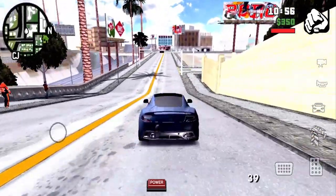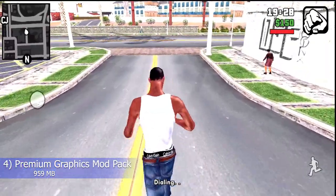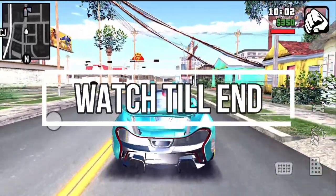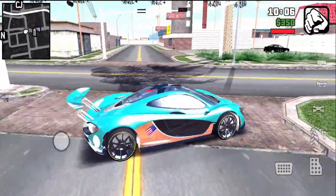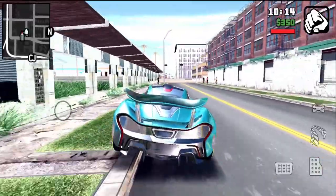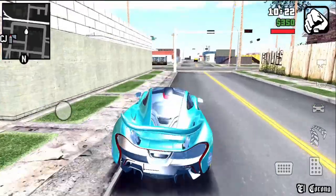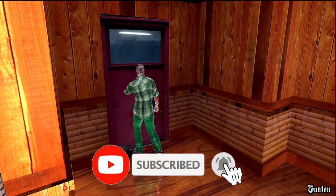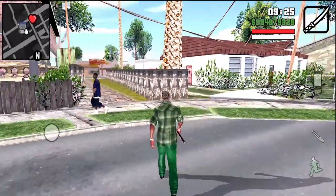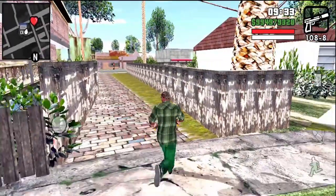If you want to download this, the link is in the description — go and download it. Our next one is the Premium Graphics Modpack, which is the size of 959 MB — about 1 GB. This is the fourth mod, which features reflections. You can see a lot of effects and also a different realistic skybox. Plus you can see transparent buttons which I have added. This is a unique modpack, which is why I named it Premium Modpack.